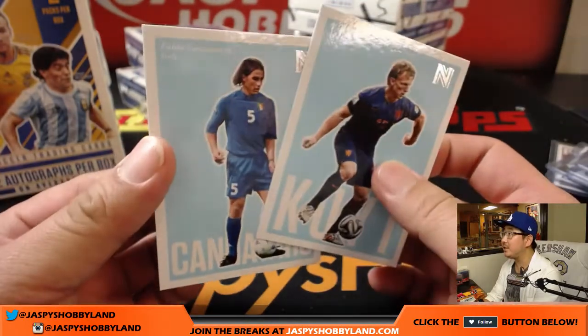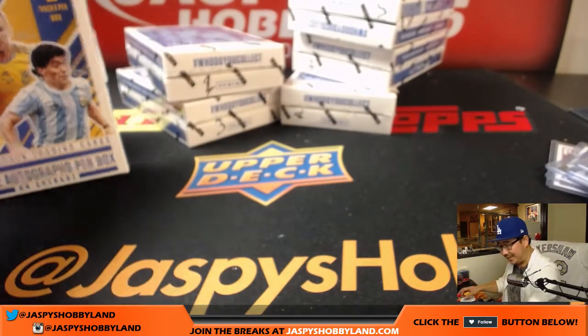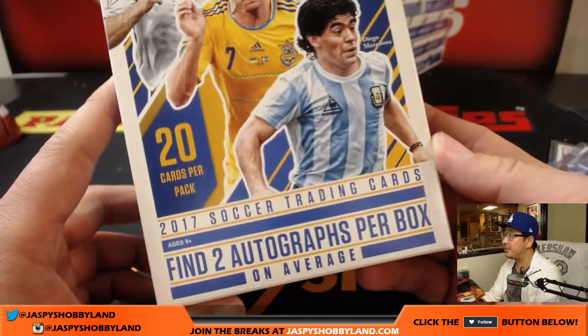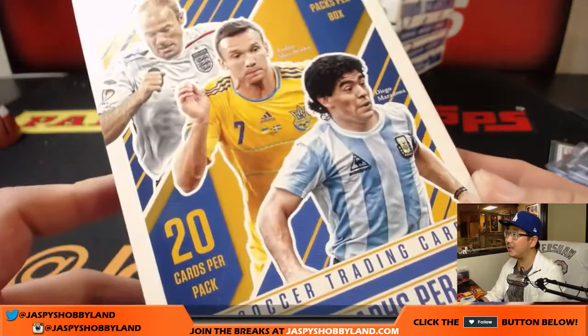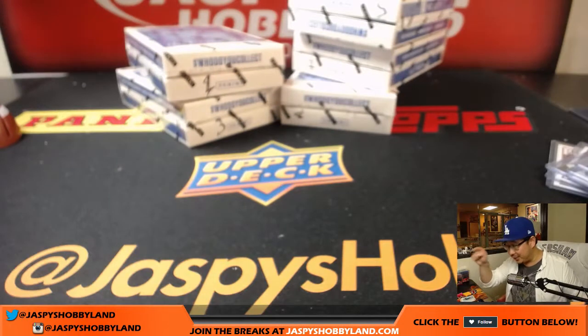A couple other base cards here at the end, and there you have it folks — just like that, nice and easy. Fun stuff right here. Two autographs per box and a lot of big hits to be pulled out of this Nobility. Still not seeing the Pele yet — the next box is in the store. Check it out folks at jaspishobbyland.com. We'll see you for the next one. Bye-bye.